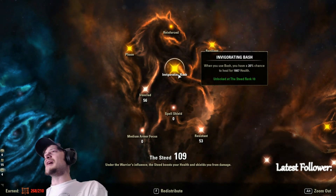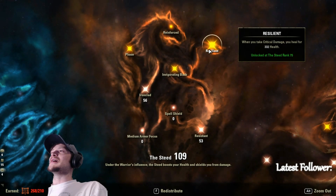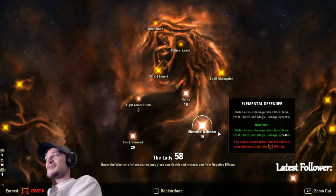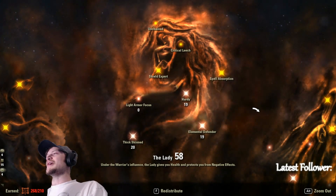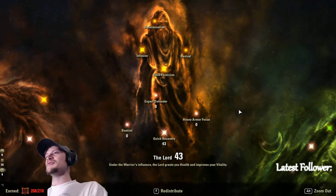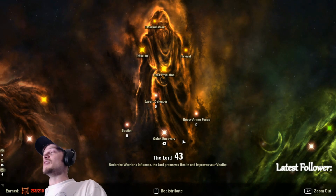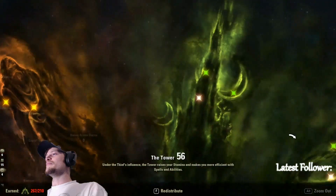We have Invigorating Bash for a 20% chance to heal on bash with no cooldown. When we roll dodge we get increased physical and spell resistance. We also get a heal when we take critical damage — since our crit resist is so high, critical hits don't hurt much and we get healed for about a quarter of the damage being done to us. We're running 43 into Quick Recovery, which stacked with Blessed gives us almost 20% increased healing.